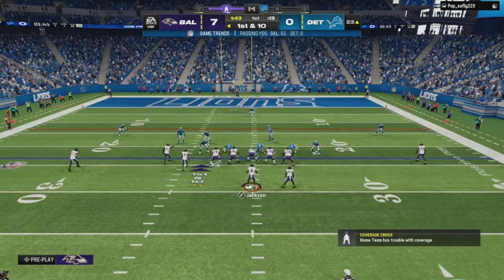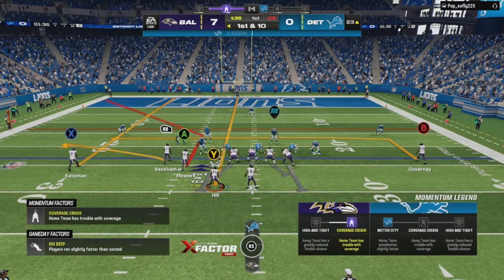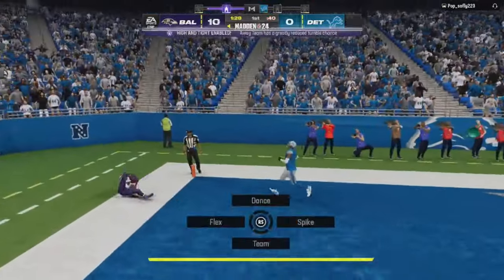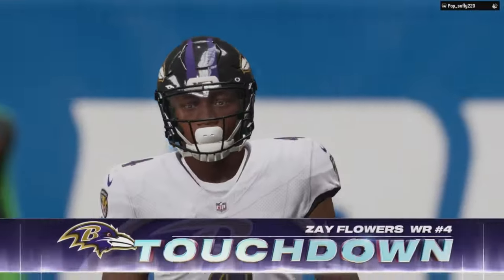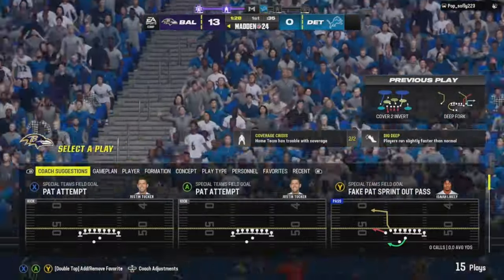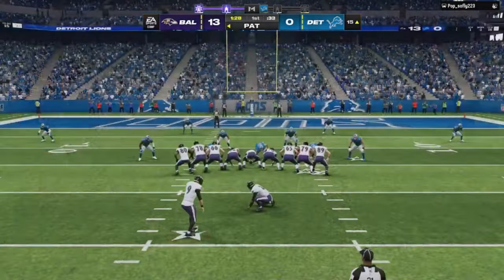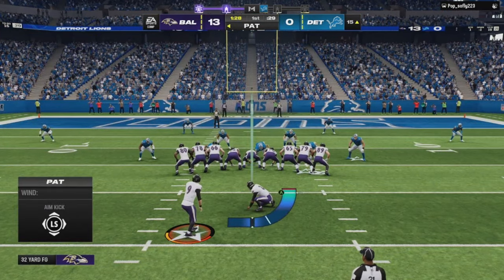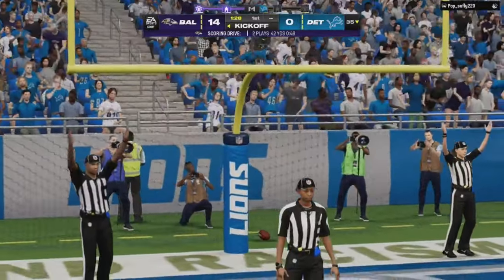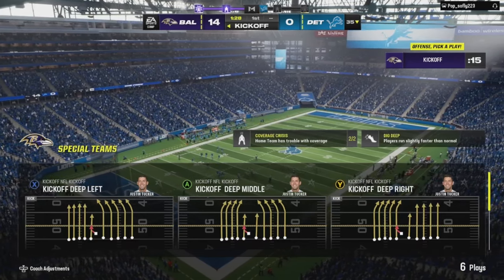Looks like man coverage right here — we're going to the corner route. We subbed in Zay to get more separation. Take your check downs if you have to. This is perfect yardage for the corner route so we're going to set up the bread and butter — motion the running back, put B on a five-and-in. You've seen the money plays, seen us beat man coverage, seen some red zone work. When you're five yards away hit that double out. Use the screen pass — it's a nice little scheme. Gun Box, you can find it out of Denver, add it to a custom playbook and go to work.